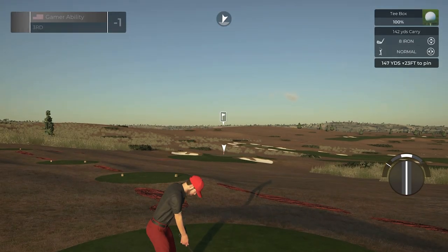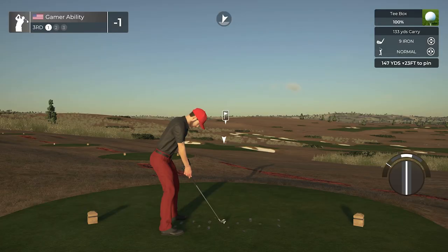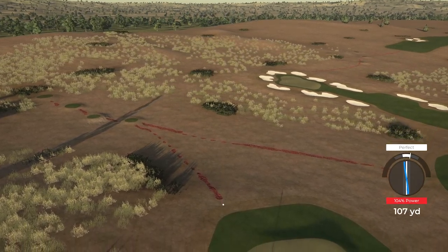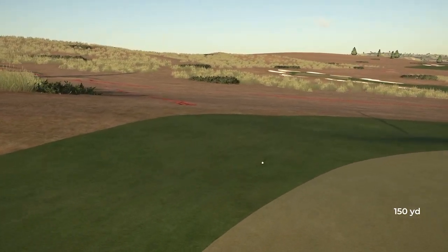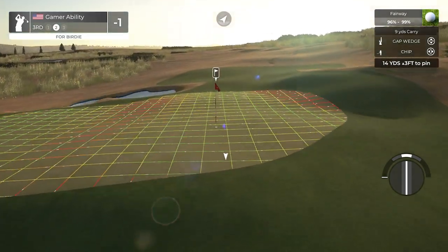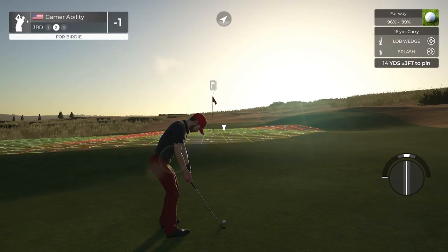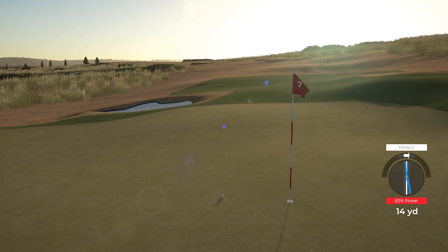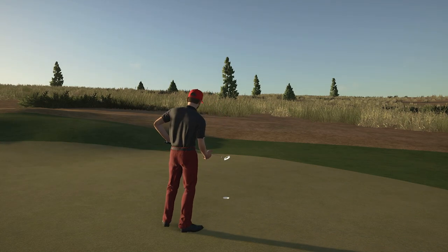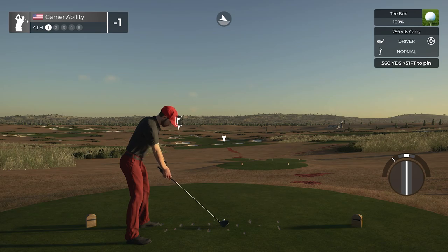Downhill par three, 147 yards, downhill 23 feet. Pulled it but it should bounce to the right - had a nice overpower there, wasn't actually going for that. That overpower just destroyed the ball - it just kept going. The approach missed left with a 14-yard chip shot. I'm thinking more of a lob wedge splash, full backspin - it's a safer shot, had to make sure I didn't get too carried away. These greens have a lot of movement already. We're sitting one under for the day.